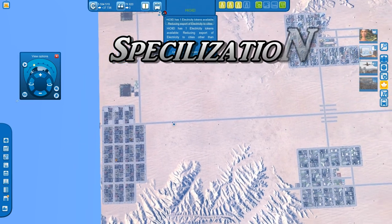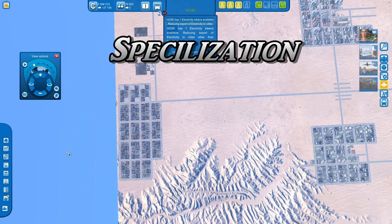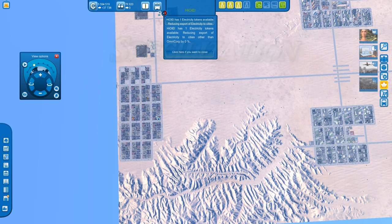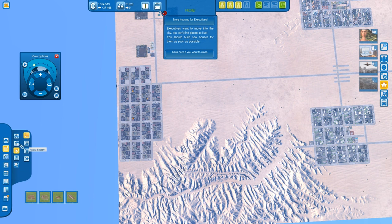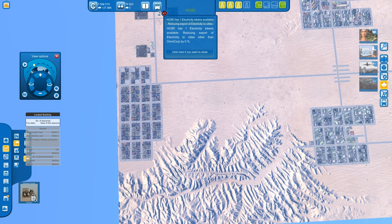Specialization: each city should be specialized in some form. No matter what you build a lot of, you'll always get a building that gives you a specialization ability — meaning you can increase production. That could be heavy industry, commerce, offices, agriculture, water, oil, electricity, or waste. These specialization buildings are found in the exceptional tab. For example, in heavy industry the exceptional tab shows a building giving 30% more heavy industry production — a massive bonus. You should really aim to get these specialization buildings as they will kickstart your economy substantially.